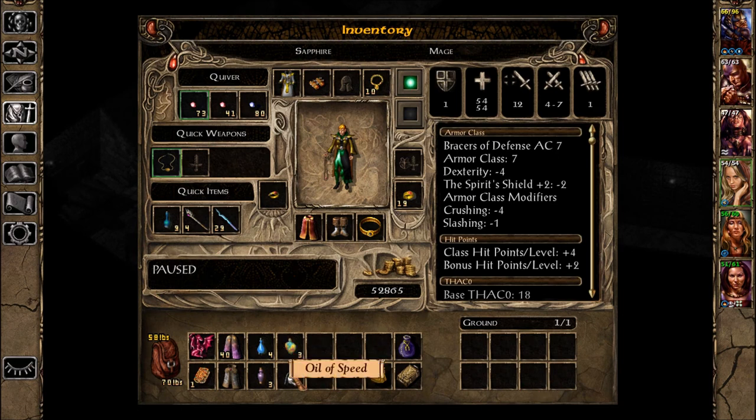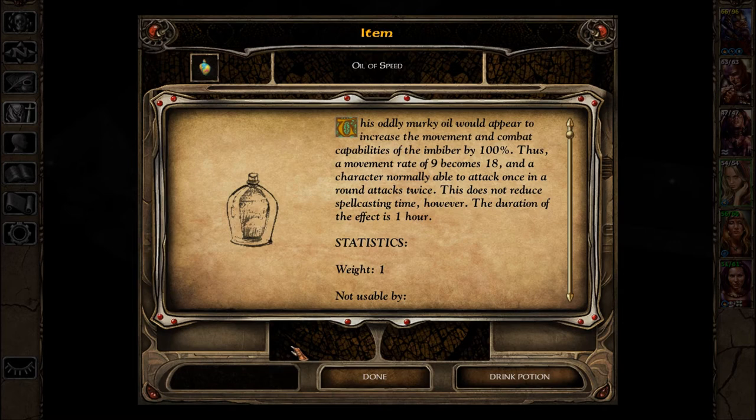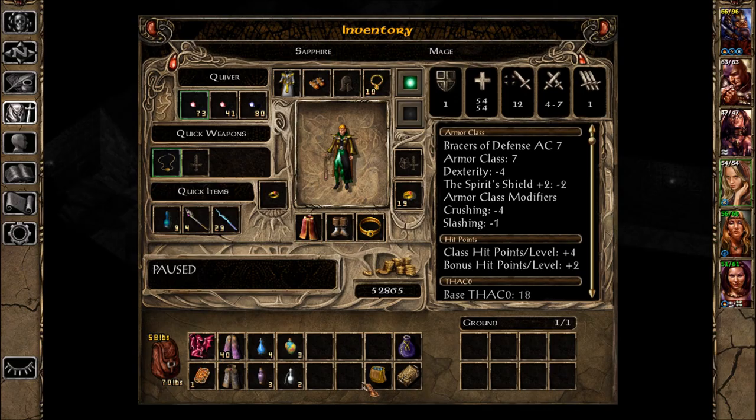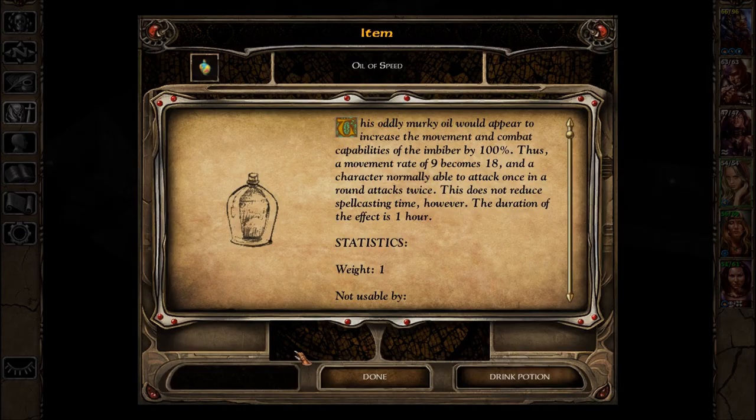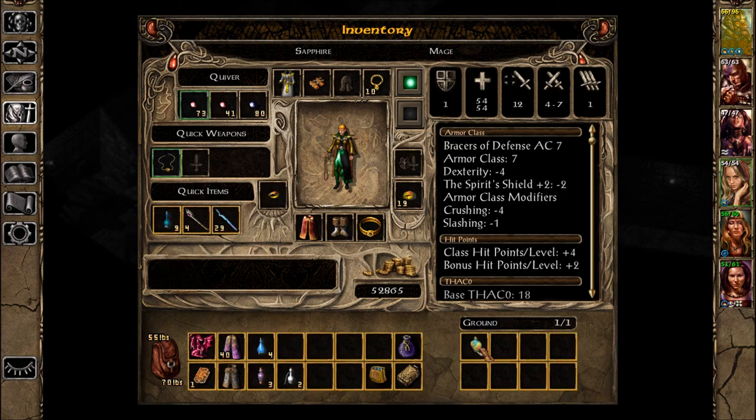That's the oil of speed — wait, this is different. This oddly murky oil would appear to increase the movement in combat capabilities of the imbiber by 100%. Thus a movement rate of 9 becomes 18. The character normally able to attack once in a round attacks twice. This does not reduce spellcasting time. I bet that's not real — this one says it does do it, the other one says it appears. Getting rid of it.